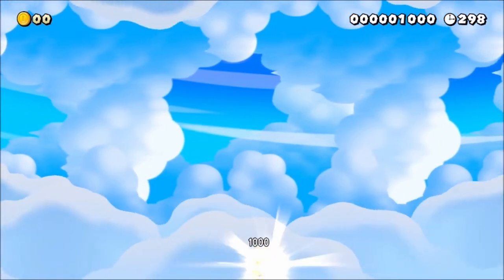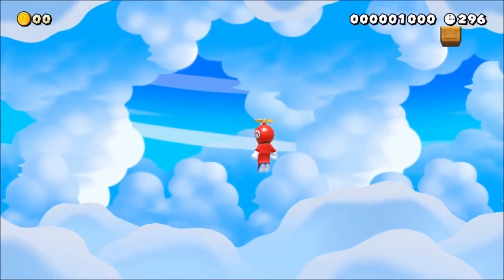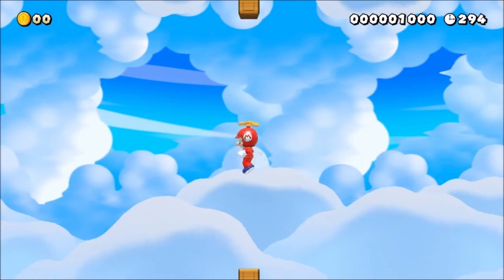So it's called Propelling Forward, because you're gonna be using the propeller hat a lot. First, you gotta spin in order to grab the hat, and you have to keep spinning or else you won't make it to the next block.